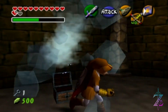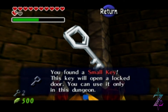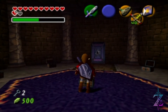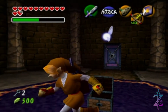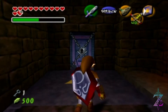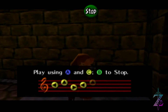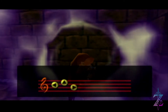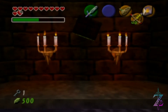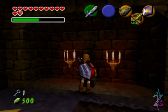Anyway guys, welcome back. In this episode I plan to get as far as we possibly can in here, which I don't think will be too far considering we still need the fire arrows. We've got another key, which is handy. Eventually I think we'll end up going to the Shadow Temple just like I promised, but first I just wanted to come in here and get whatever we can while we were close to the Temple of Time, which is where I saved.